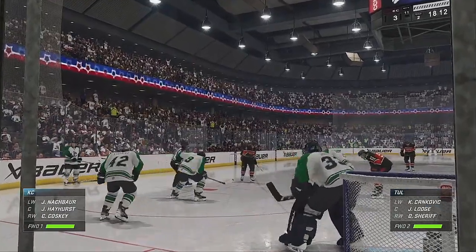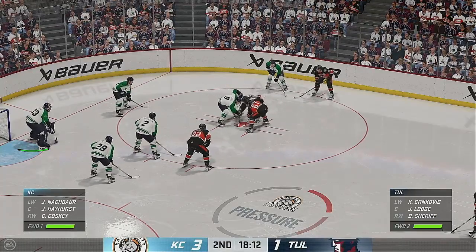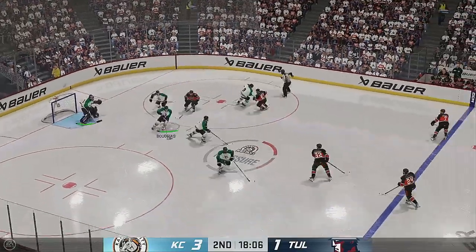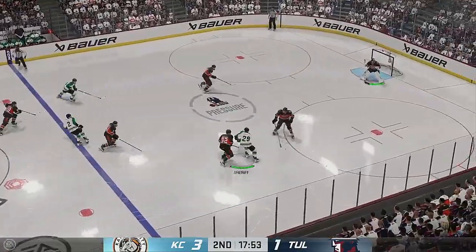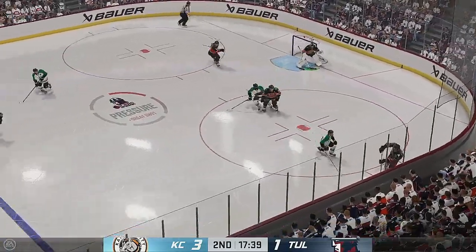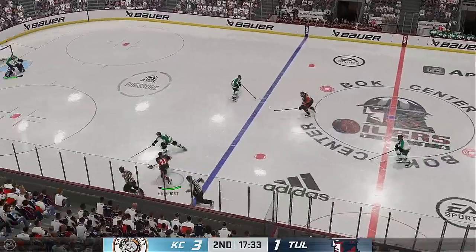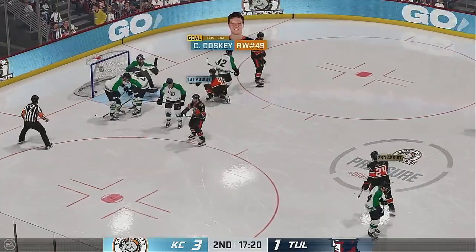Nothing like a strong penalty kill to elevate the team right from the bottom to the top of the roster. This takes hard work, and they certainly showed why they're on that unit. The Mavericks continue to lead here in this second period, looking strong offensively. Nice job tying up his opponent. Tulsa is ready to go on the attack. Here's a shot — gets a piece of it with the trapper! Morris does a great job anticipating this play. It's a high-danger shot and he gets to it.